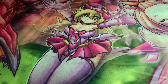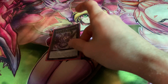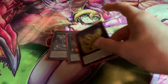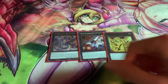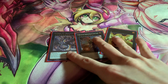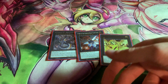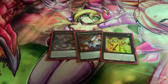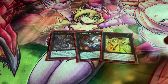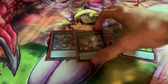On to the rank 8 engine — we have the OTK machine: Drauglubion, Hope Harbinger, and Numeron Dragon. They're all level 8s and good individually, but these three in particular enable the Numeron Dragon OTK. You make Drauglubion, use its effect to put Hope Harbinger under it, then you make Numeron Dragon at like 11000 attack, swing over something and kill them. It's beautiful.